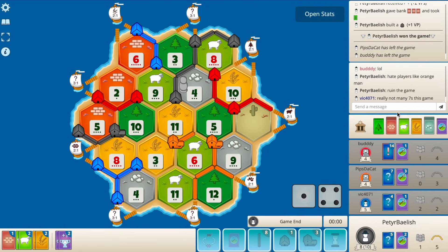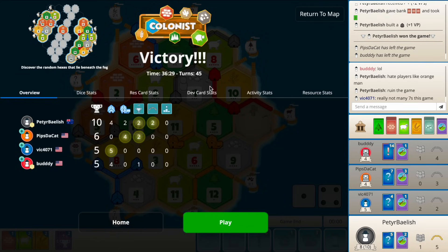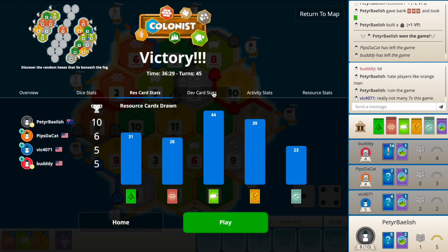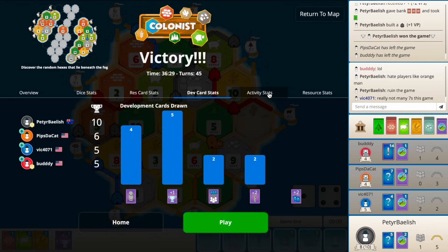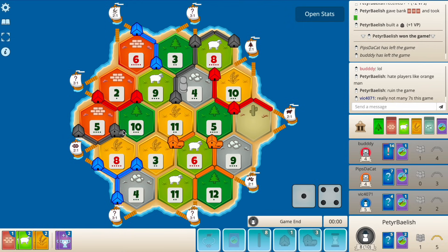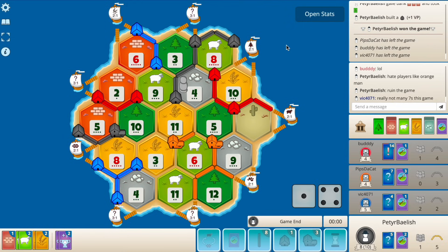Really not many sevens this game - not sevening out is massive. Anyway, it's a huge game for us, big win. We needed that one after the last game where we didn't plow to the eight weight. When I was editing the video I saw it so clearly, but when I'm playing it's just different - I just don't see those things. And I think from a really terrible starting position, we made it work. GG.